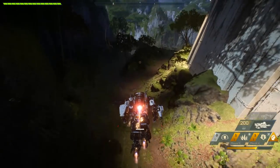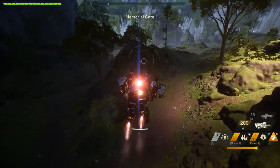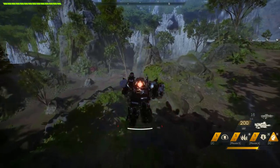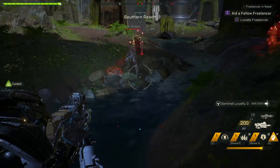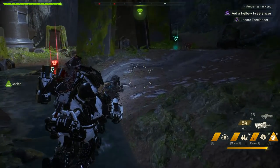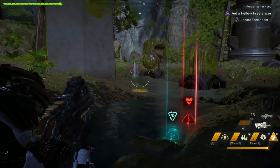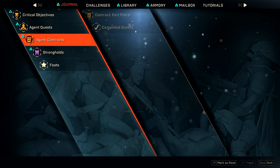Tip number 66: as soon as you get a javelin, go into free play, do a couple of world events and that's basically going to give you some pretty decent loot for those javelins that you can take into a mission or stronghold. Tip number 67: when using an autocannon with the colossus, make sure that you're aiming down sights if there are a lot of enemies right in front of you or coming towards you — that way you don't have to charge up your autocannon. Tip number 68: your number one focus after you finish the main storyline is to finish all of the agent quests or side quests, so that you can get to level 30 as fast as possible.